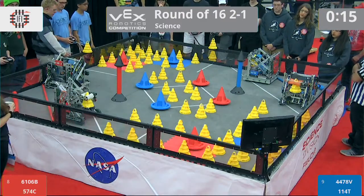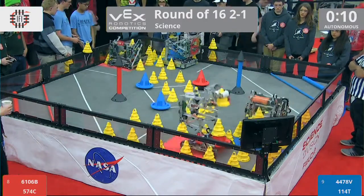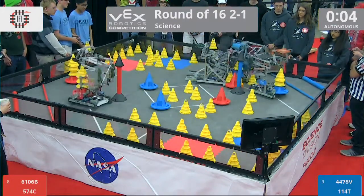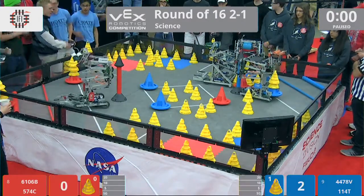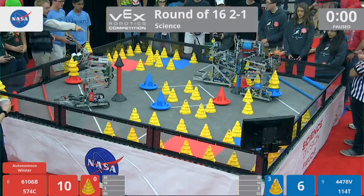3, 2, 1, go. All four teams racing off for this autonomous period. All four teams grabbing onto those mobile goals, scoring cones like it's no one's business — scoring them into the near zone, far zone. And looks like Red's going to take this autonomous period. Driver control in 3, 2, 1, go.